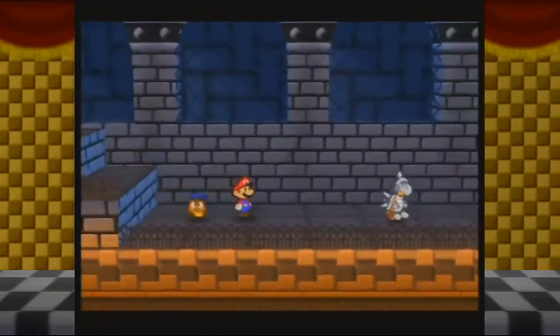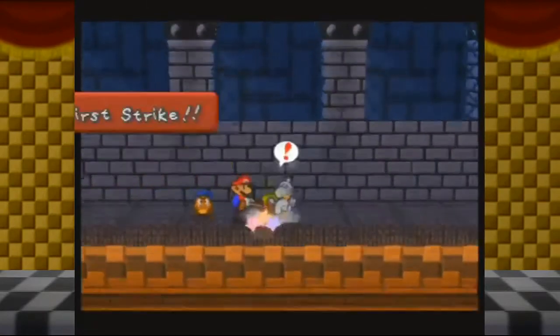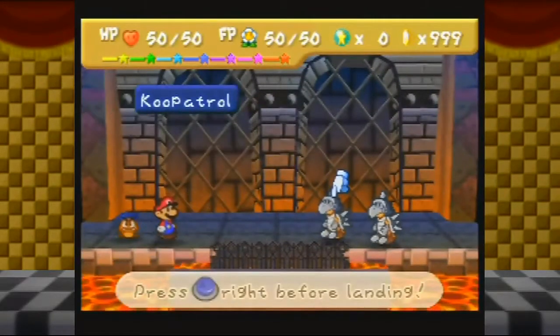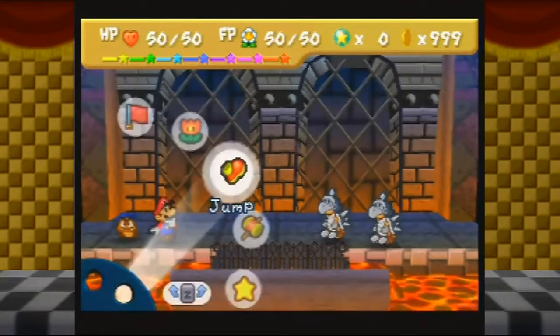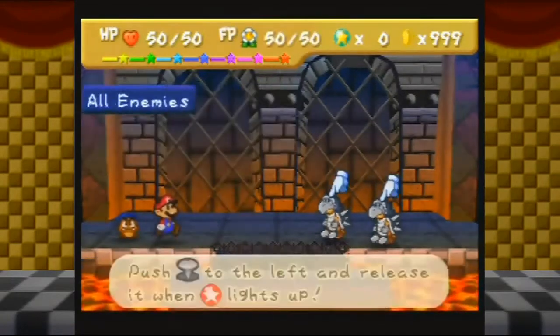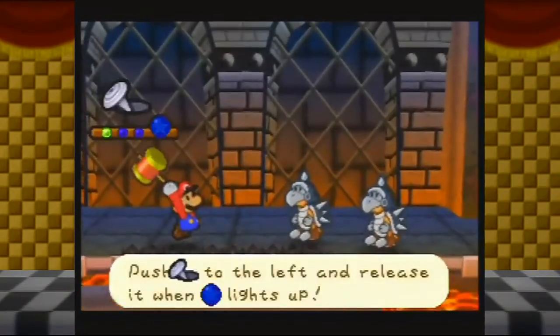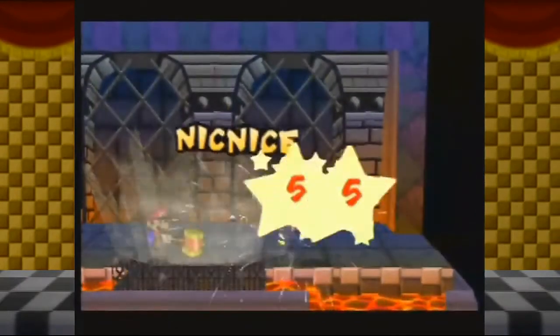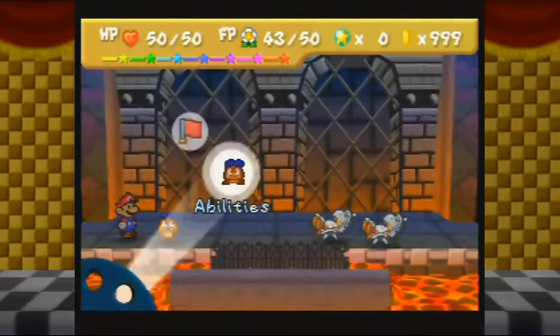Let's see if I can do this correctly. So here we have these Koopa Trolls — sure enough, they got spikes on their heads. Don't jump on them. Except we're going to treat them just like other Koopas. Use Make a Quake to flip them over. And Tattle.